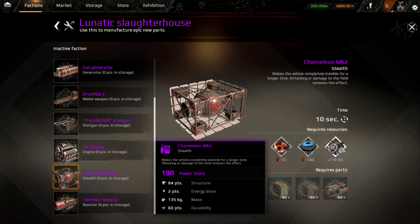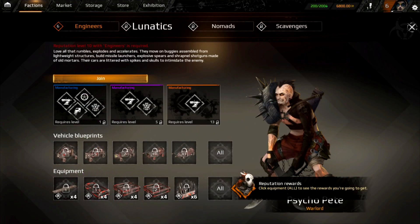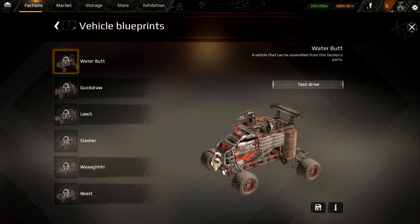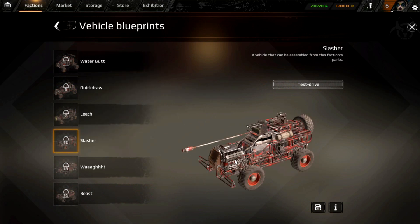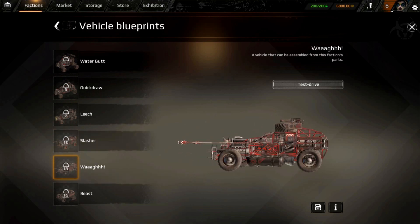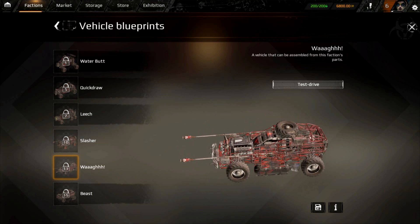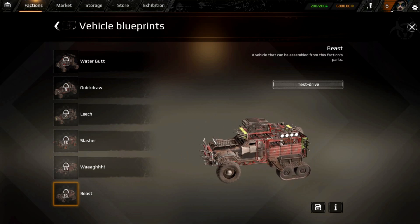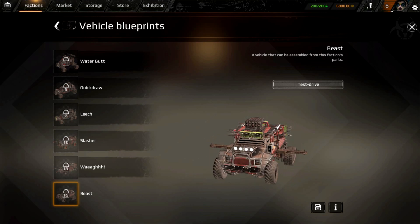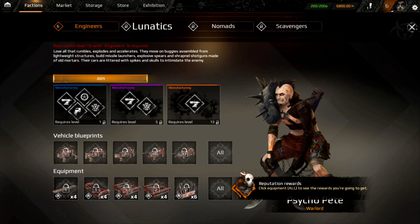You can get V8 engines, Camille Mark 2 — which makes the vehicle completely invisible for a longer time — so it looks like the Lunatics have stealth capabilities. Let's take a look at their vehicles. The Lunatics seem to be pretty melee-inspired — they've got rocket boosters and an auto shotgun on top. The Beast has chainsaws, spikes everywhere, and those dangerous 17M rocket pods — the unguided ones. Every faction has a unique feel.